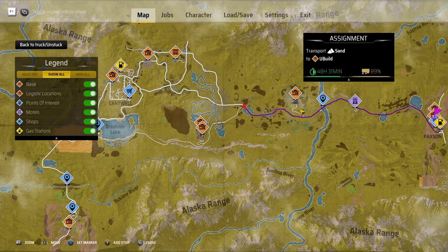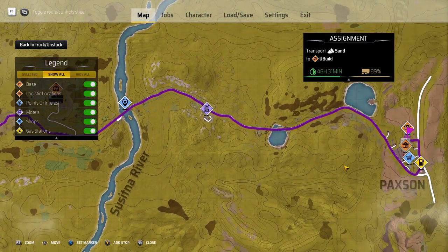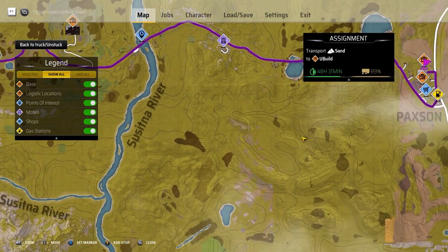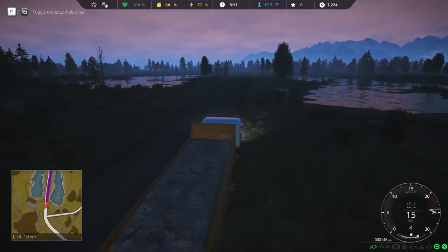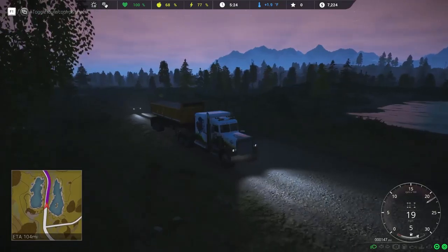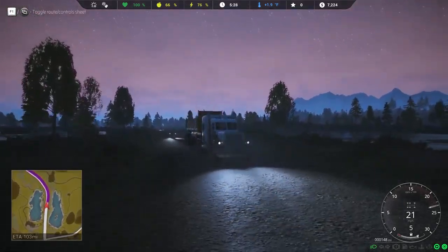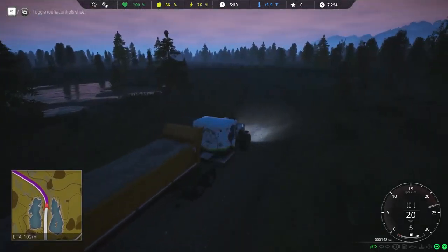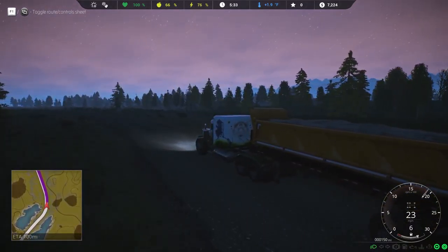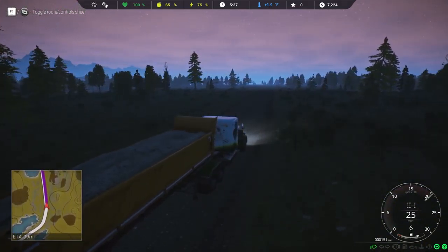Okay, where are we going? Is that a hotel? Is that a motel? I don't know what that is. Motel, logistics locations — okay, base is over there. We should be fine. Full tank of fuel. Like, it's looking not that bad... but I honestly don't know how I feel about it. I was just so hyped.